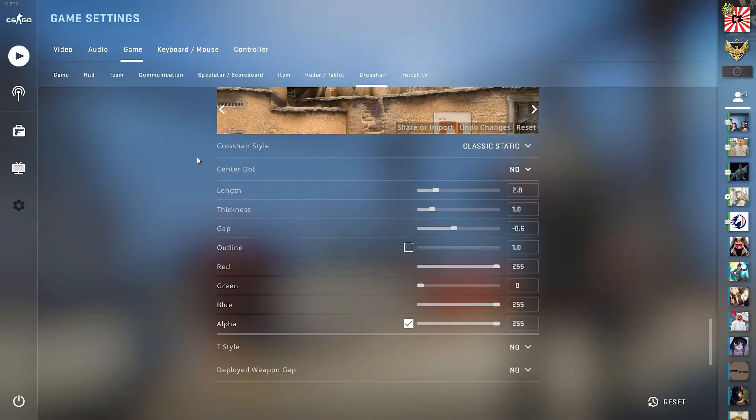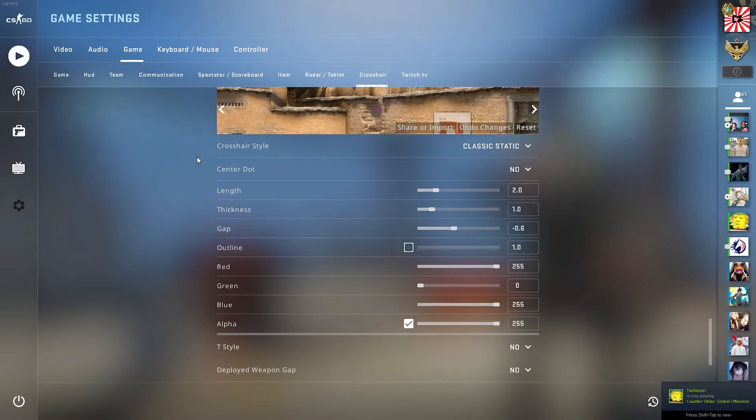If you didn't know, you used to have to type in the commands into the console just to change every single one of these individual things. Anyway, you have the option to change the crosshair style, whether you want a dot in the middle, the length, the thickness, the gap, the outline, and also the color.